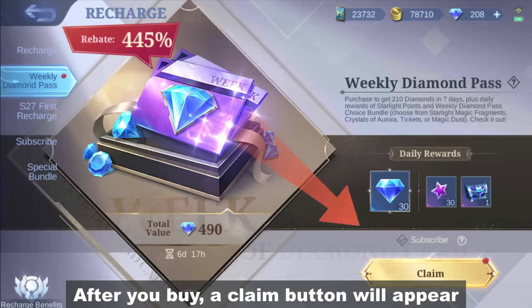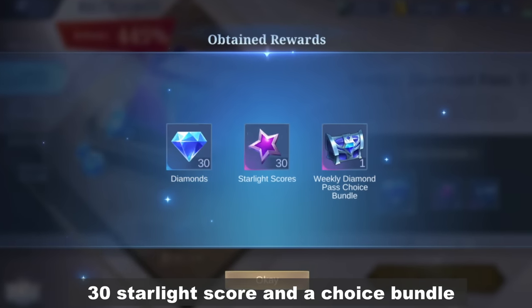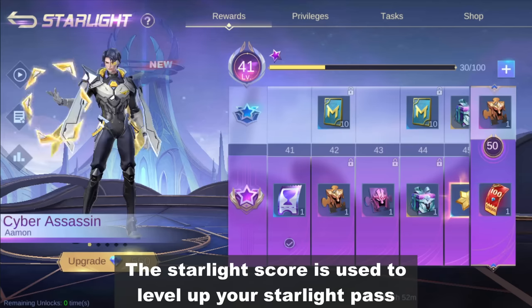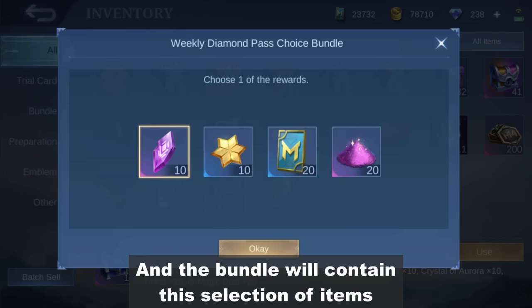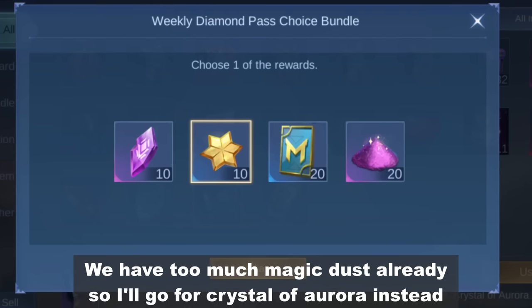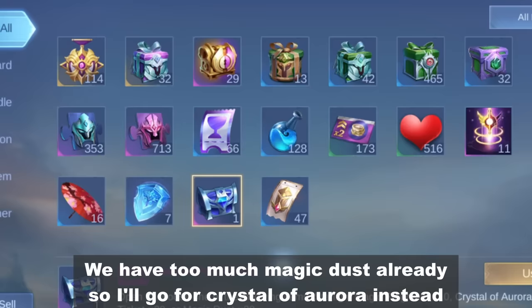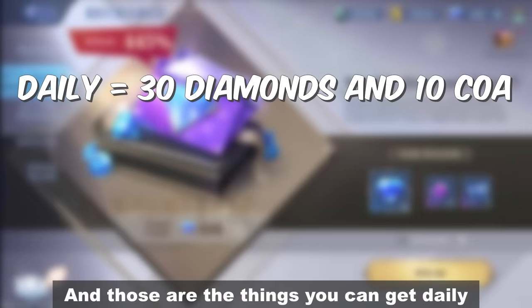After you buy, a claim button will appear that gives you 30 diamonds, 30 starlight score, and a choice bundle. The starlight score is used to level up your starlight pass. The bundle will contain a selection of items. We have too much magic dust already so I'll go for crystal of aurora instead. And those are the things you can get daily.